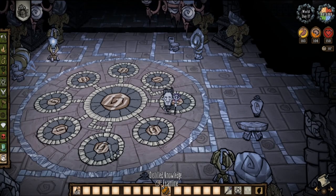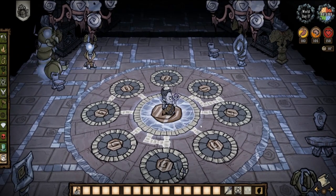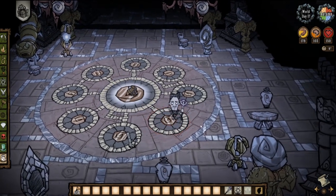To begin solving the puzzle, you need to put the distilled knowledge on top of the center plate of the Ancient Archives puzzle. Now you need to figure out the correct order of stepping onto the pressure plates. This might actually take a while.